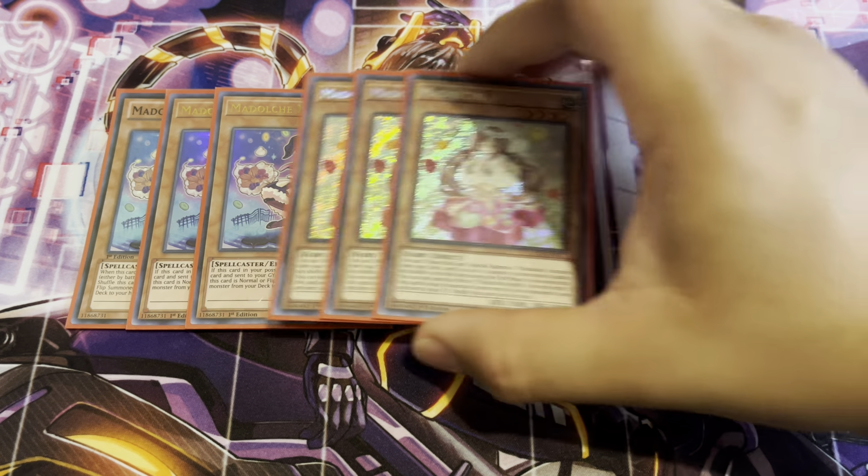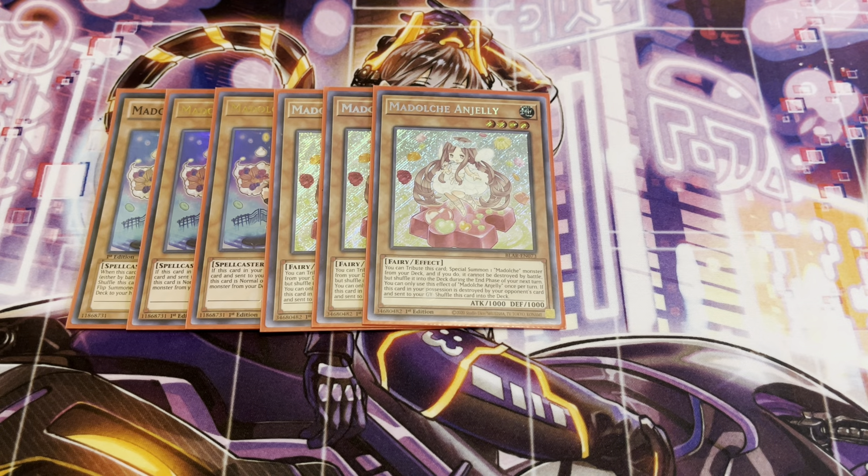Next, three copies of Anjali. I think this is the one that's becoming more expensive now, and it only has like two or three printings at most. You can tribute this card as cost to special summon one Madolche monster from your deck, and if you do, it cannot be destroyed by battle, but it shuffles into the deck during the end phase. Not too worrisome, considering you're most likely going to use whatever you have as material for a Link Summon or an Xyz Summon.